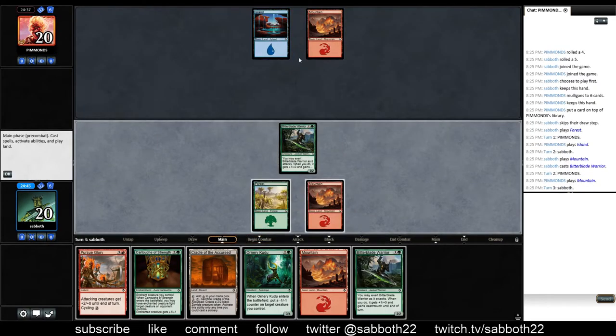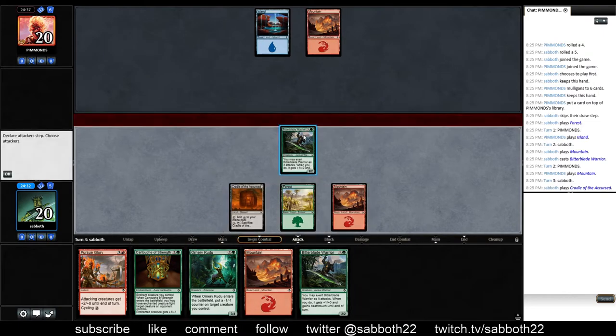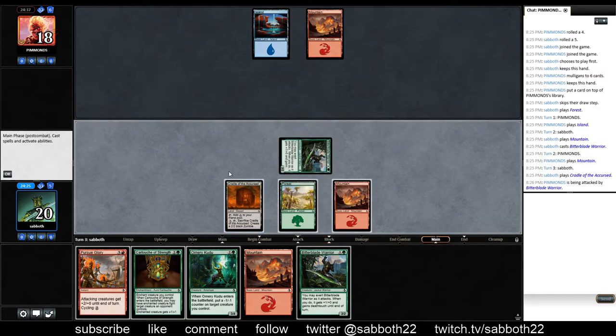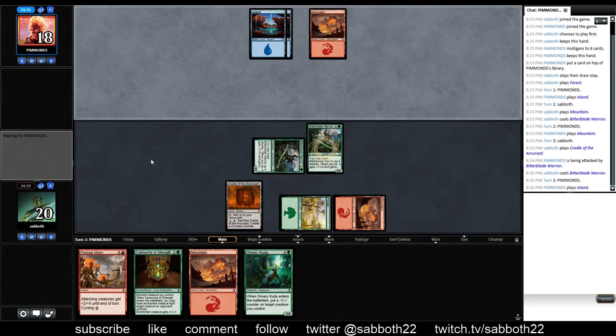Sometimes you have to think about what your opponent could have here. They could have a creature counterspell or they could have a censor. So playing Ornery Kudu out is not quite as appealing as just playing the Bitterblade Warrior. It's possible they've just F6'd here as well, but I'll go for the Bitterblade Warrior.